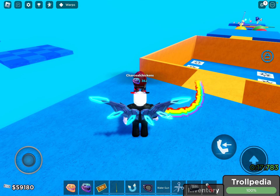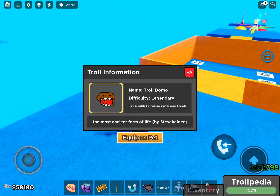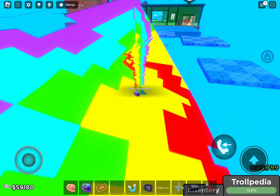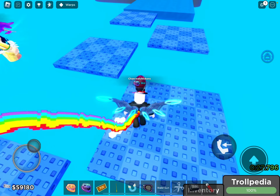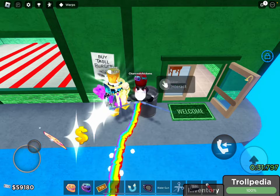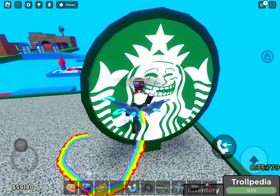To get one of them, you need a speed one and beat it in under a minute. It's insanely hard because it also involves RNG with these platforms. Once you're at the Starbucks,